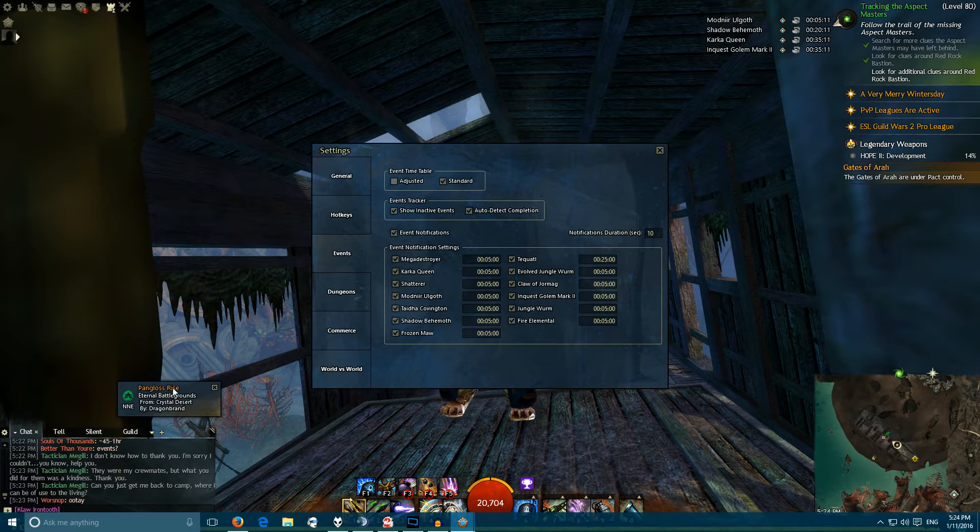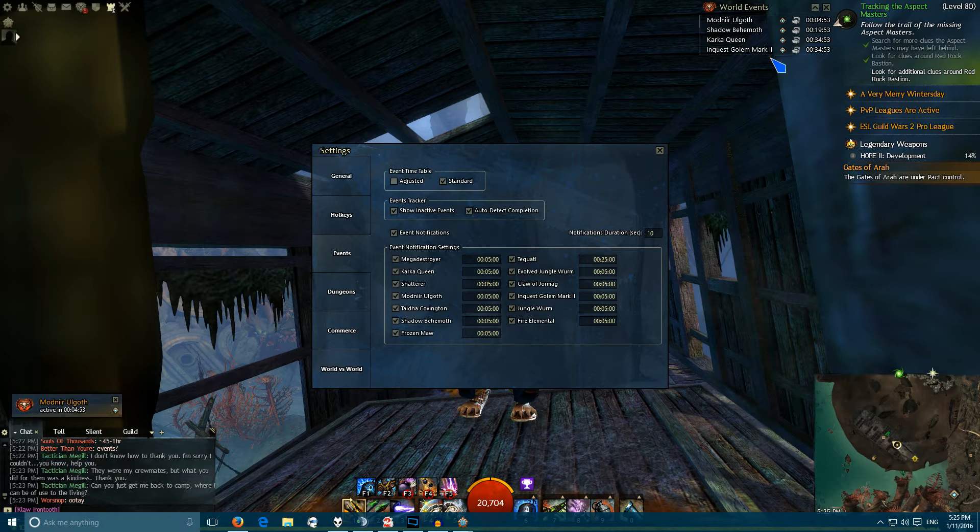Notification duration lets you set how long these notifications stay up. That World vs. World notification is only popping up because I turned the World vs. World trackers on for this video — I usually keep it off when I'm not in WvW. There we go, Modnir Algoth. And that's the World Event Tracker — nice and handy.